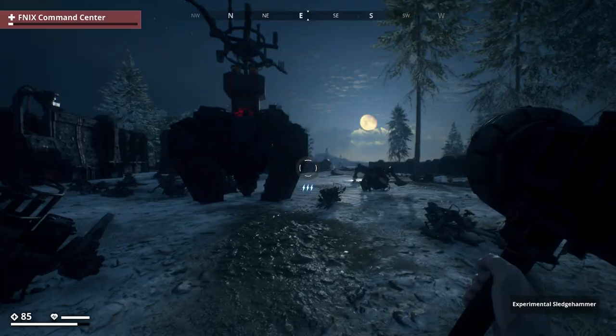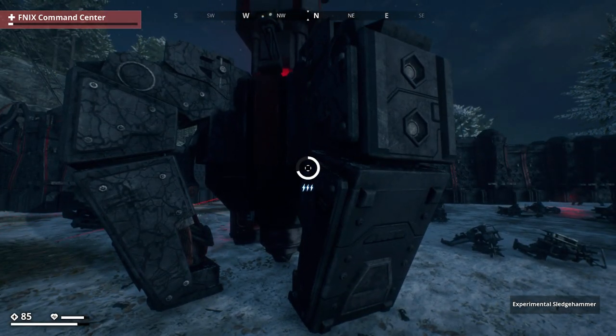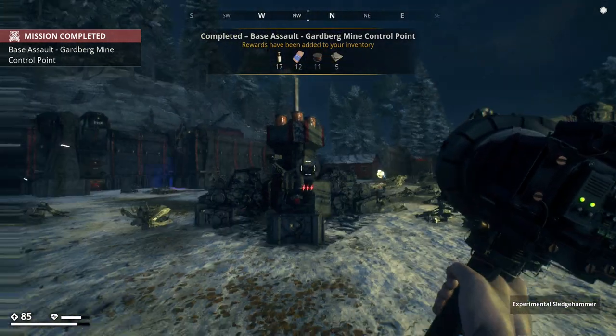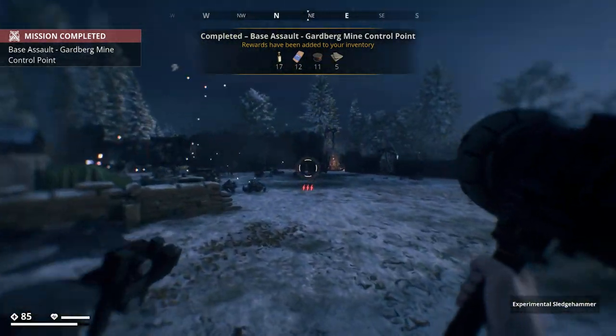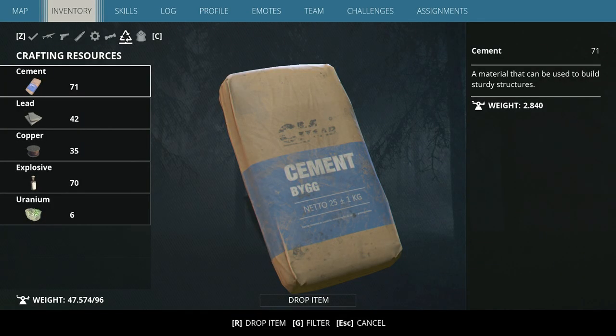No cement again, though! It always feels good to get to the end of a massive grind such as this one. For all our efforts, we wound up getting 71 bits of cement. I was hoping for over 100, but as it's apparent, cement is an RNG drop, so you aren't ensured to get it every single time.